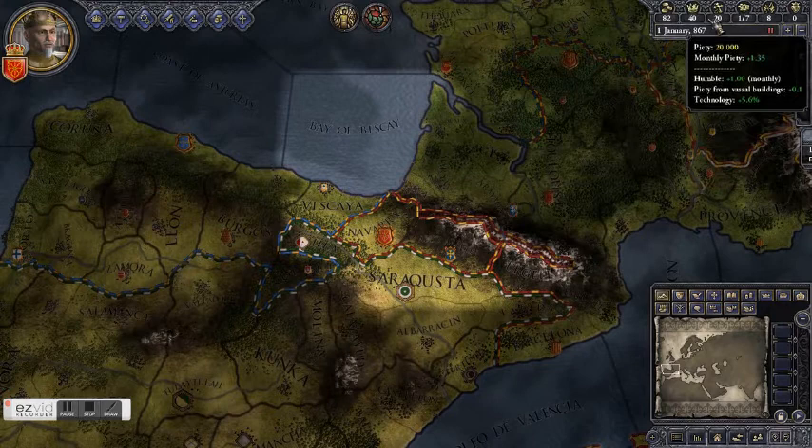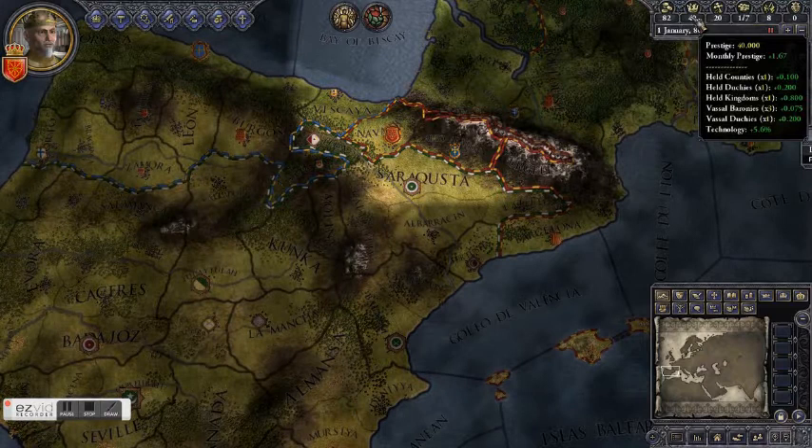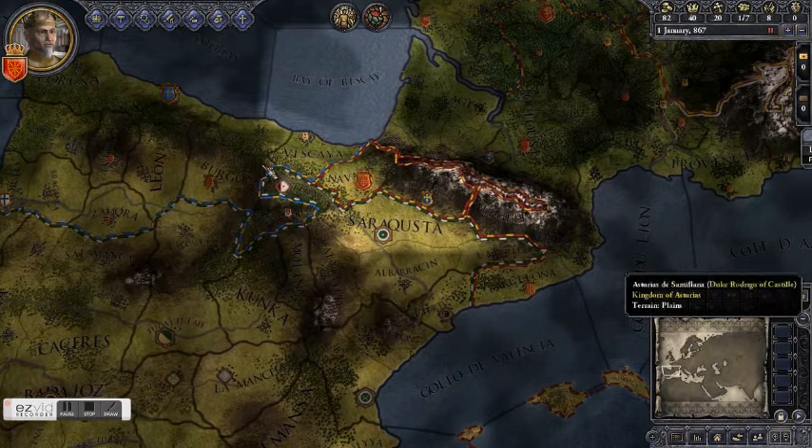Those can be found right up here in the top right. There are a lot of factors that go into how you gain these things. Prestige is usually gained by how many titles you hold and how many vassals you have. You get slightly more prestige for holding a title than for having a vassal title, but you can have a lot more vassals than you can titles.